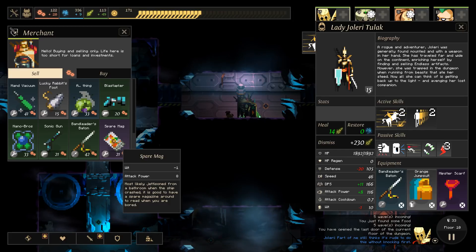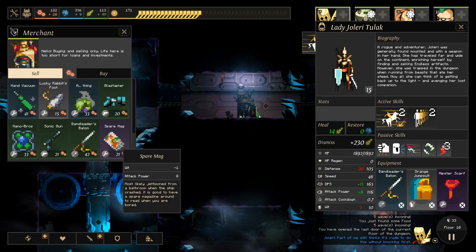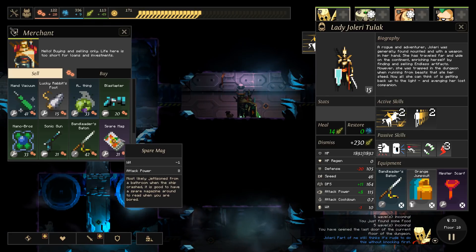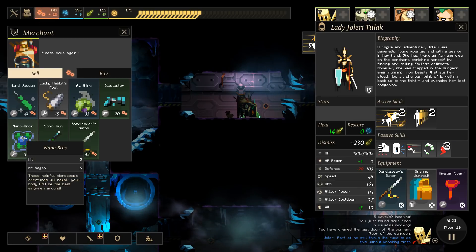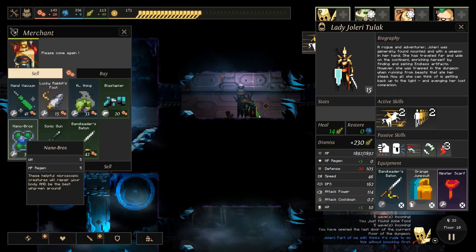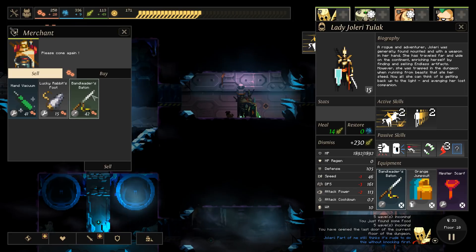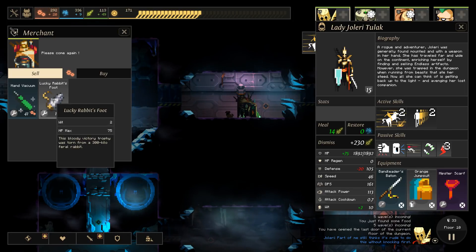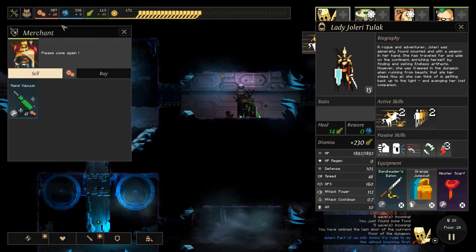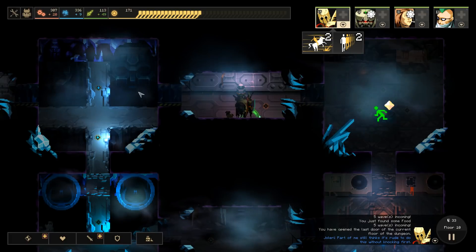I didn't actually look at what this does. WIT minus one, attack power eight - most likely jettisoned from a bathroom when the ship crashed. It's good to have a spare magazine around to read when you're bored. There's no way we're equipping this on anybody. I don't think the nanobros are better than our current options for WIT. We definitely don't need either of these guns. We could probably hold on to the hand vacuum. We don't really need to go up to the next floor with more than 300 industry probably.